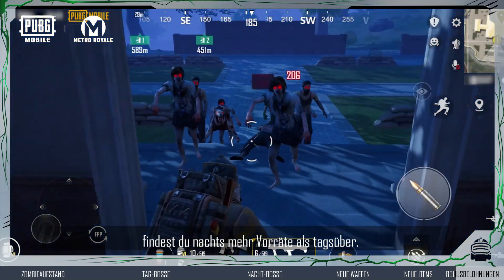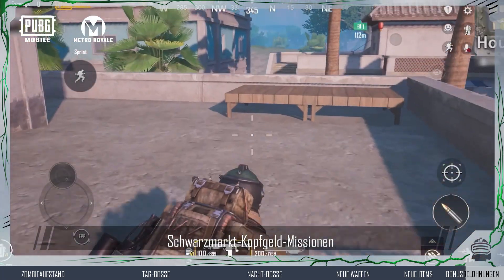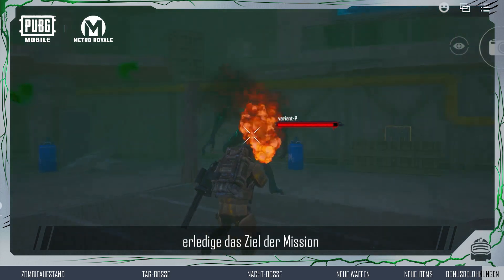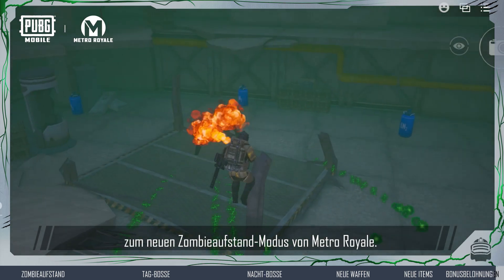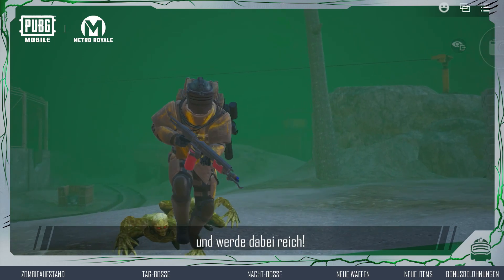What's more, you'll obtain more supplies at night than during the day. Black Market Bounty Missions have also been updated — go to the Black Market to purchase a bounty mission, then eliminate the bounty target to claim your rewards. That's it for this guide to the new Zombie Uprising mode in Metro Royale. Survive the Uprising, and leave with your pockets overflowing.